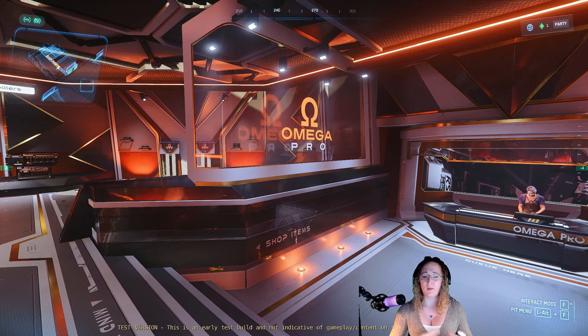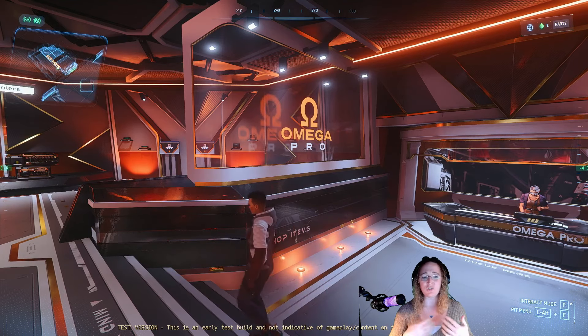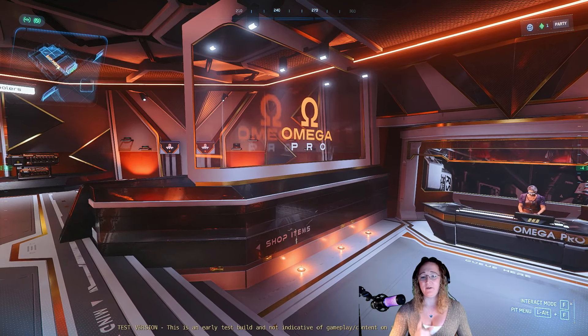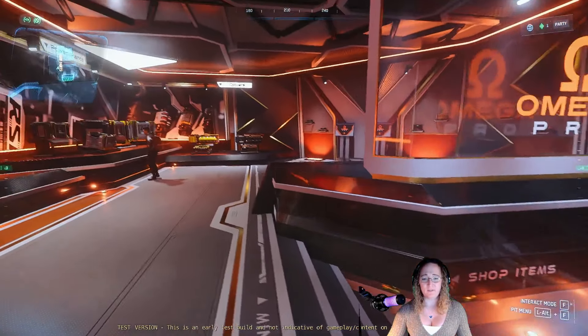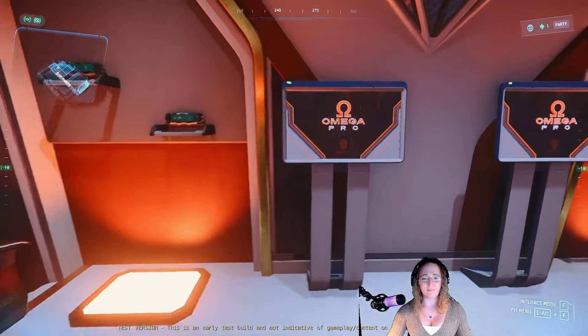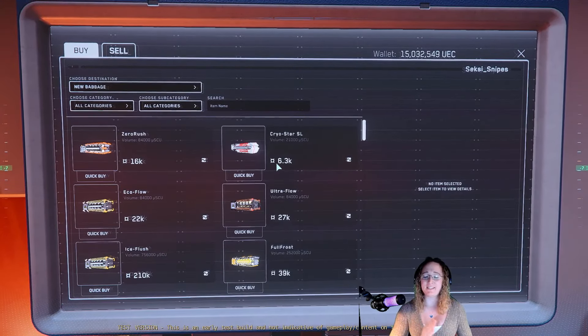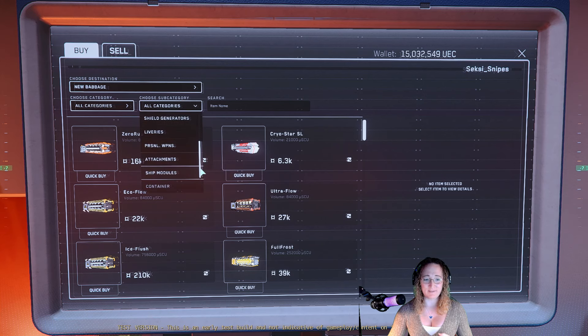So I started looking around, and in all the other videos I've done — I've done the F7C to F7A video, and in doing that I've been to all the shops. Here at Omegapro on New Babbage — I'll show you how to get here later — I found that the Retaliator modules are here. Now keep in mind, this is the 3.24.2 patch. This should translate over to the 3.24.2 live when it happens.